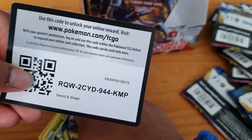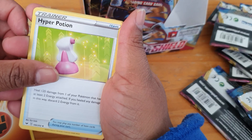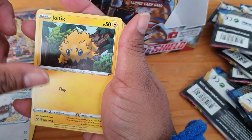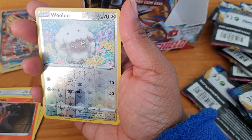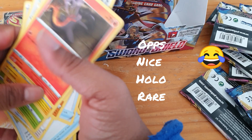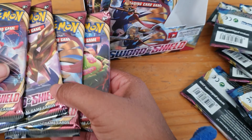Here we have our code. We have energy, Hyper Potion, Focus Band, Sitrus Berry, Corvisquire, Blipbug, Baltoy, Wooloo, Joltik, and Salandit — I really like this card, it's really nice with the reverse — and our reverse is Wooloo. I like how it's a rainbow-type colour. Our rare is just a Sandaconda. I really don't like Sandaconda because it was all I pulled at one stage, so annoying. We have four packs left!